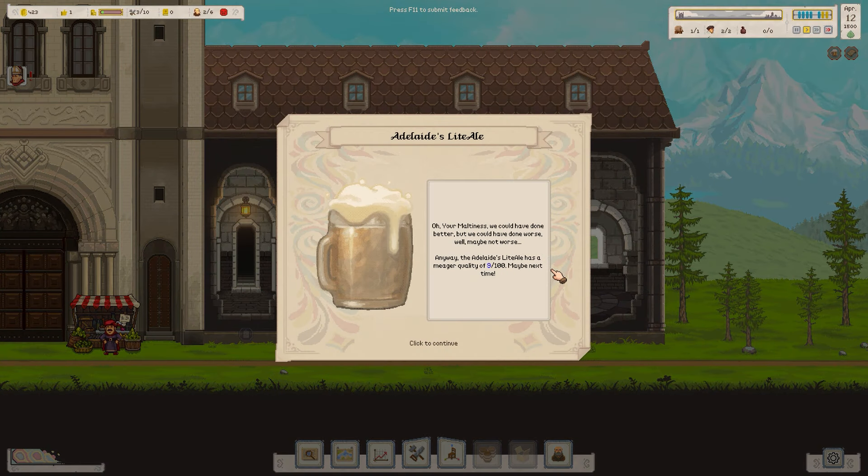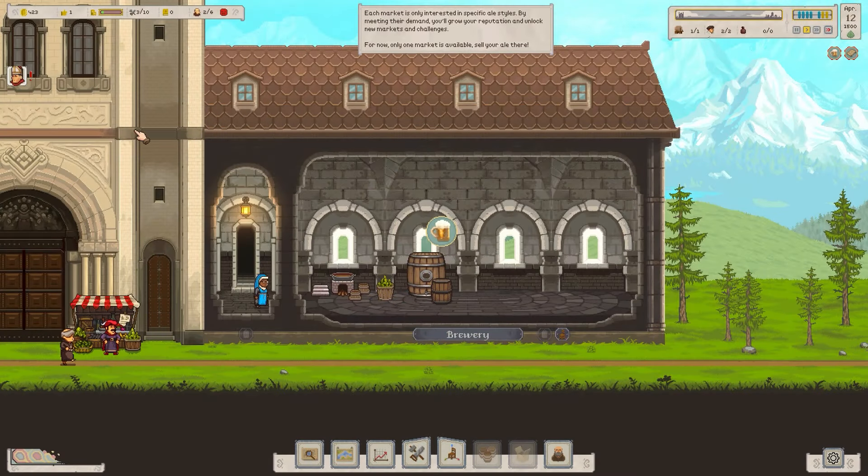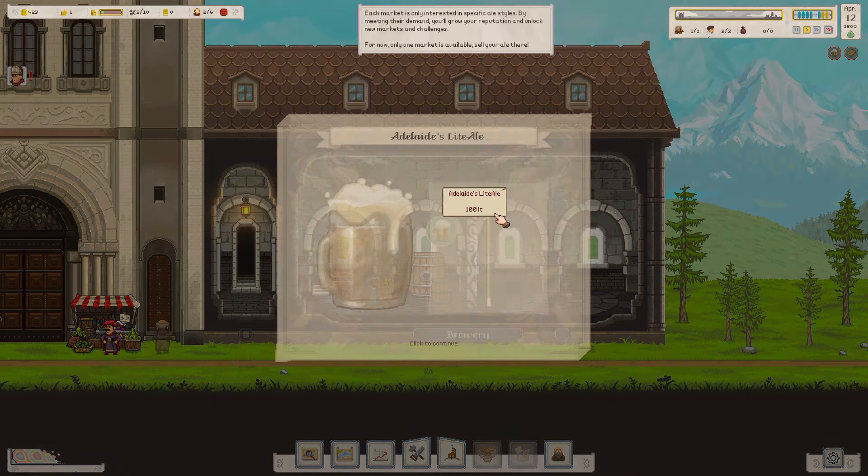We've made a meager quality of 9 out of 100 — that is very poor indeed. Fair enough; we need to sell it anyway. We're going to select a location, which is Hoppendorf, and you can alter the price. It recommends 24 and we have 100 litres, so I'm just going to sell it.